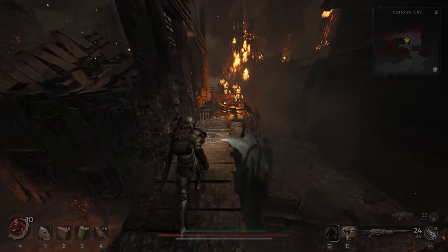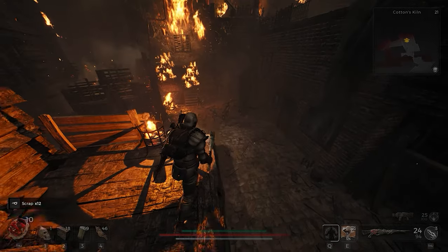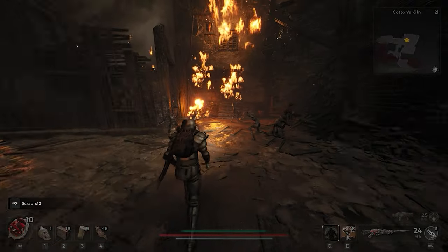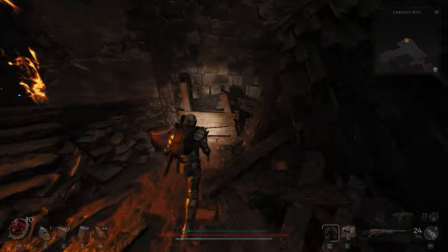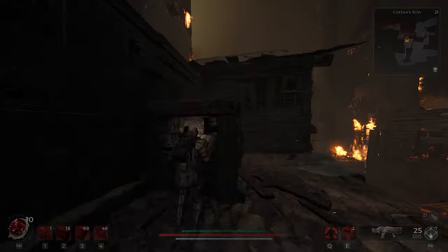Keep an eye out for a section where there's a really tall building and fire is running down it, with a collapsed rooftop by it. There will be a hidden crawl space that you can go through — just melee or shoot it. Once you find it, follow the path here on screen.